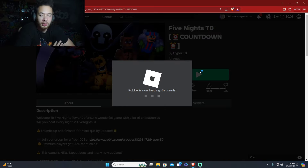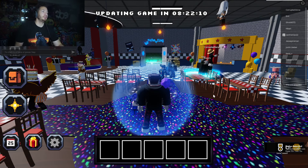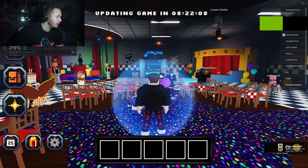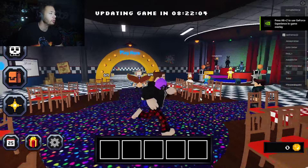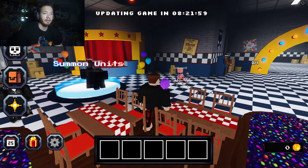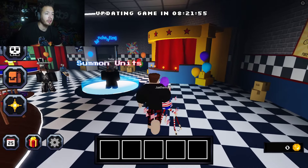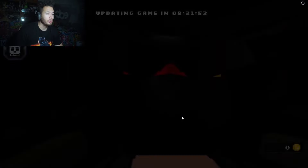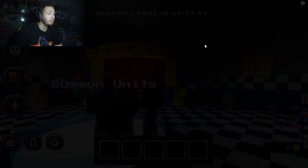Here we go, we're just going to jump right into it. Fingers crossed it's not going to be too crazy. We are here — I got a badge, Hypers TD. I joined the game. I'm not exactly sure what we're supposed to do. Do I have money? I have zero cash, and it doesn't look like I have anything here.